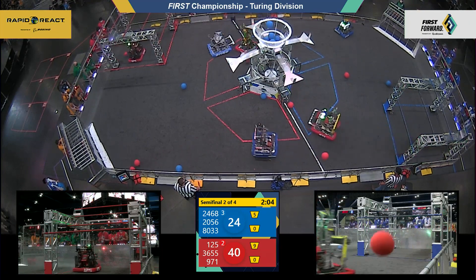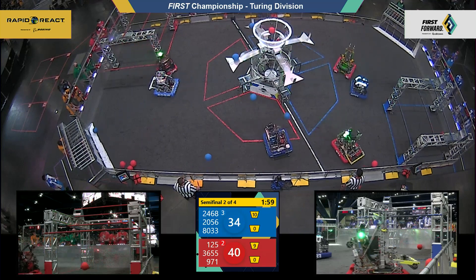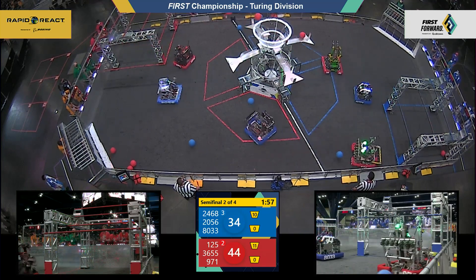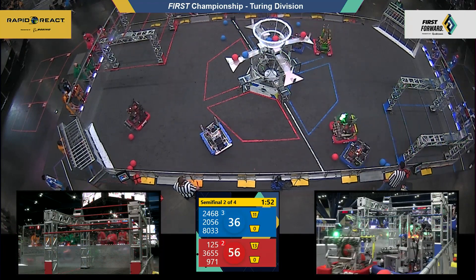As drivers take the controls, Neutron is at the alliance wall for red with two pieces of cargo pending. They were already juggling a third one — it's now right in front of them, they scoop it up and fire it off. That's a total six-point cycle there for the red alliance in very quick order.